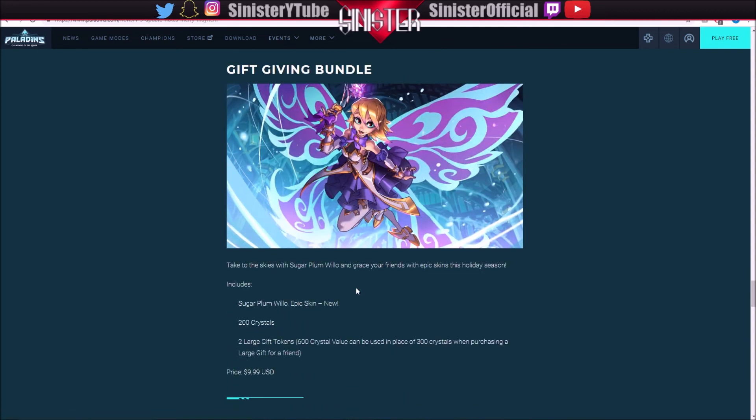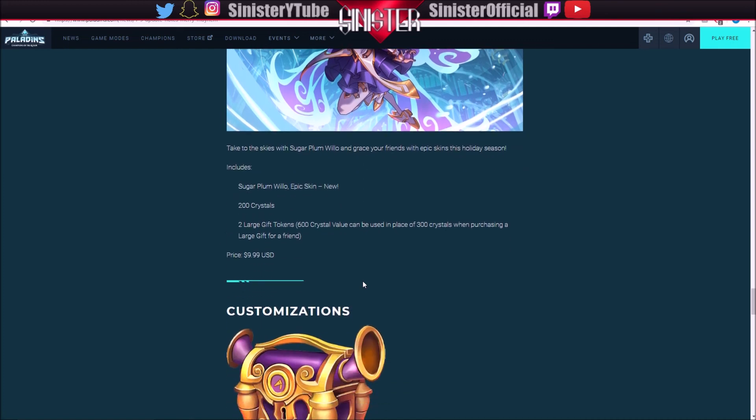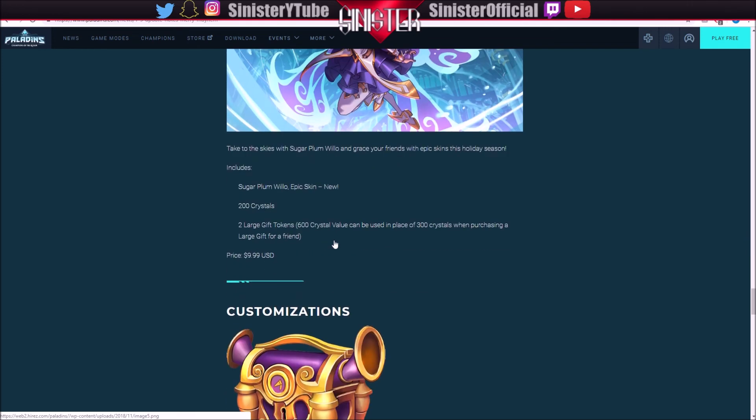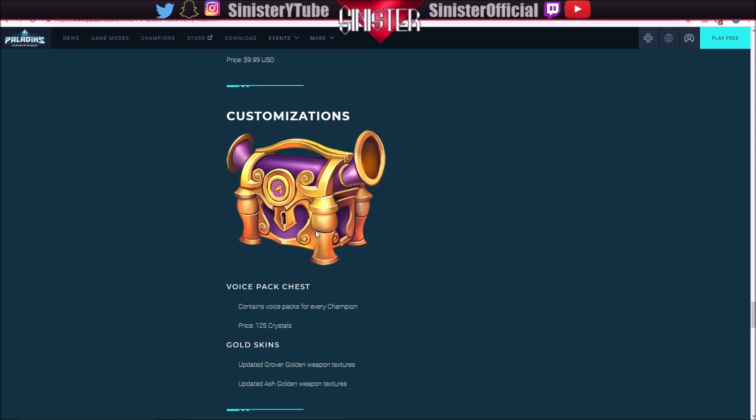We also have this gift giving bundle — take to the skies with Sugar Plum Willow and grace your friends with epic skins this holiday season. You purchase this for $9.99, and you're going to get the skin, 200 crystals, and two large gift tokens which are a 600 crystal value and can be used in place of 300 crystals when purchasing a large gift for a friend. Essentially you pay $10, get a cool skin, some crystals, and the ability to gift your friends a skin for the holidays.